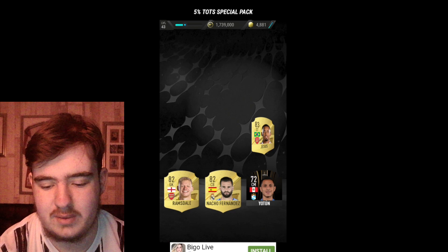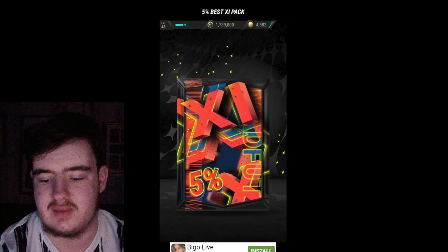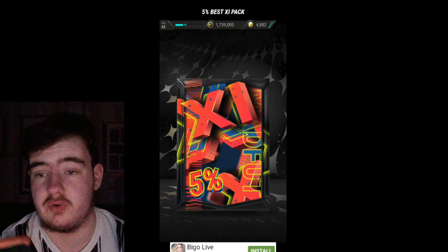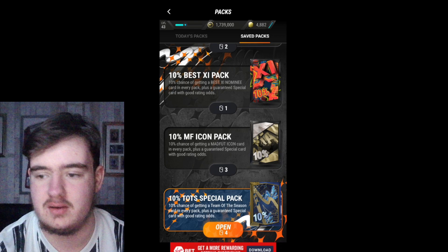We get a World Cup Hero there - I think 89 was like the highest rated one of them. It's such a strange problem because you'd only get them from swaps and everyone was taking fodder, so it was quite pointless. 5% Best XI nominees. It's still worth saving these for the next Best XI SBC. Ter Stegen's Best XI card was an objective and two of the objectives needed you to pack two Best XI goalkeeper nominees and the Best XI Ter Stegen nominee.